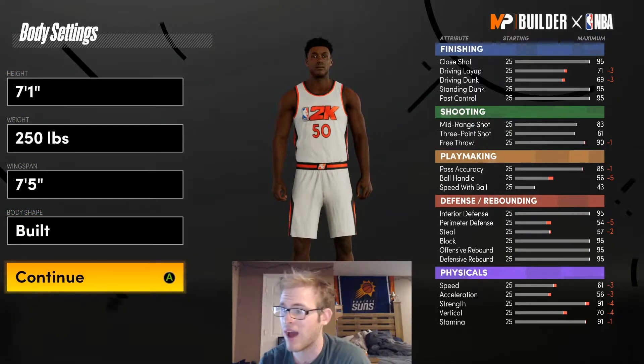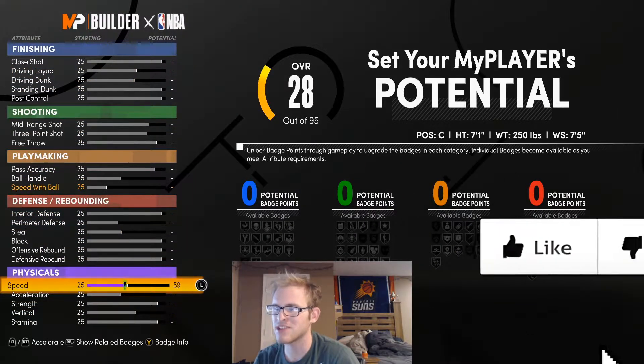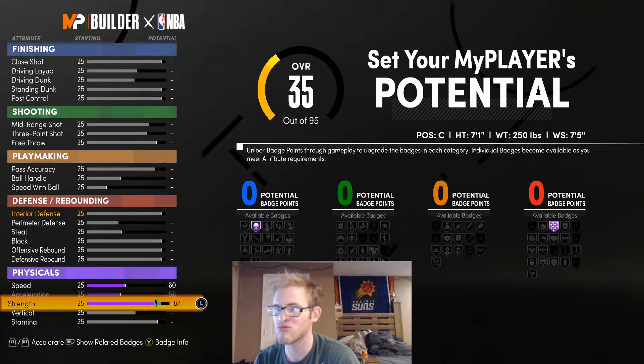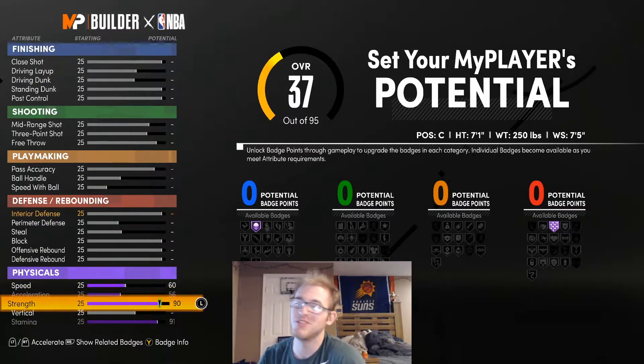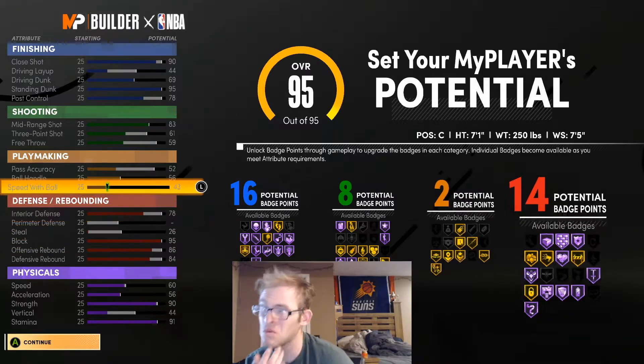For this build, really the speed you don't have to max — I'll just put it at 60 and acceleration at 56. I'm going to bump strength up to 90 and then put stamina at 91. I feel like with this build you're going to want the strength, so I'm just going to add it now. I think this is what I'm going to go with.